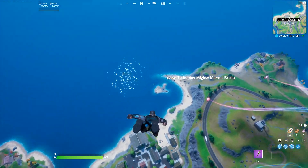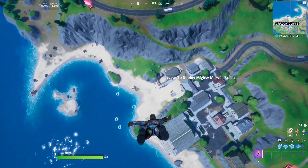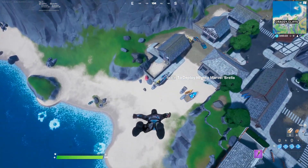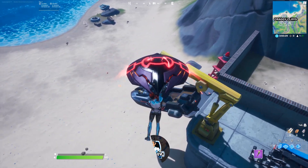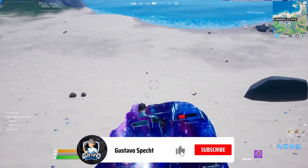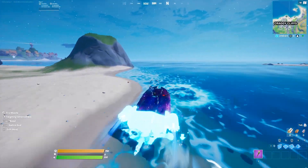Welcome back guys. For this video we need to ride a motorboat under different colored steel bridges. The easiest way to complete this challenge is to come to Craig Cliffs. Get in this boat right here — if this boat does not respawn, you still have the boat on your left.